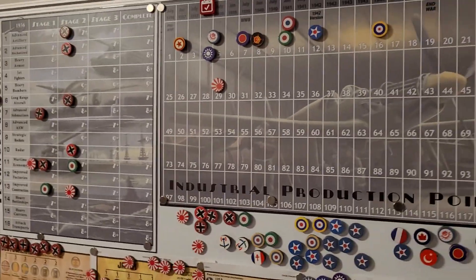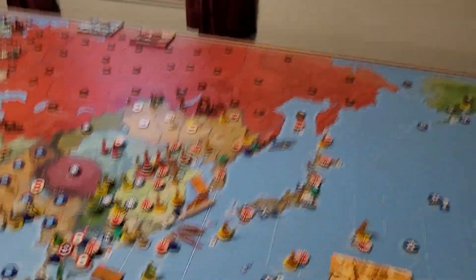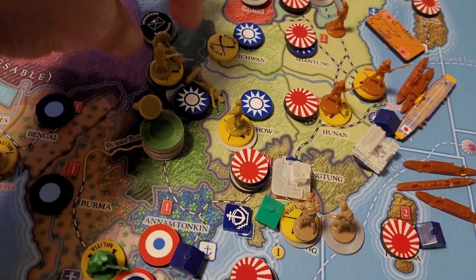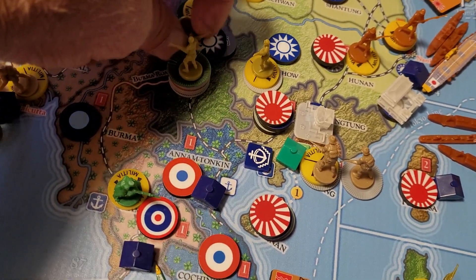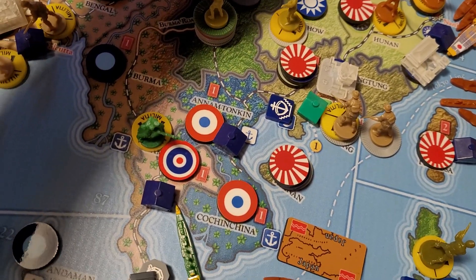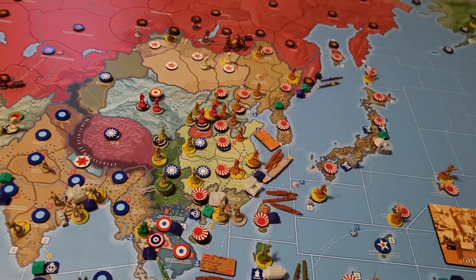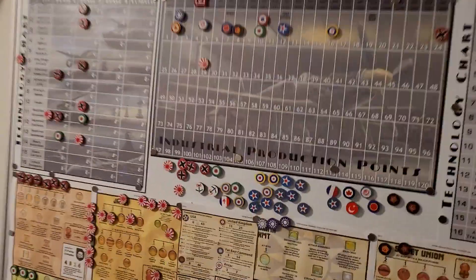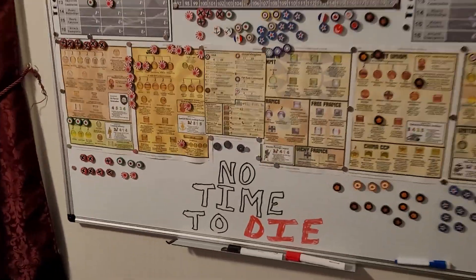That's good for two points, which puts Japan up to 29. It drops the KMT down to two income. According to the tracker they now have only one income, so I believe they're at one. If I'm wrong, we can adjust it later.